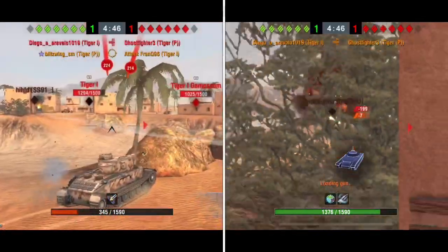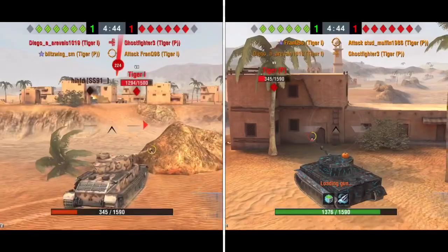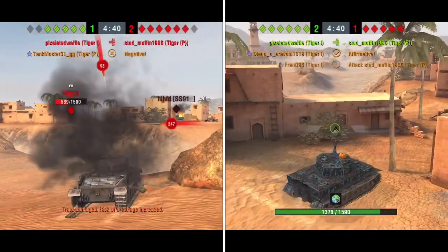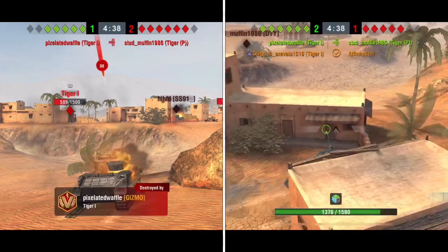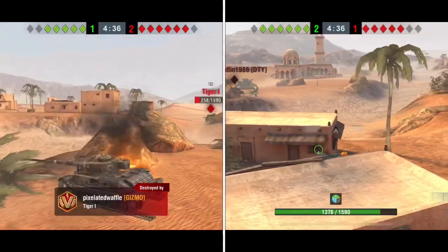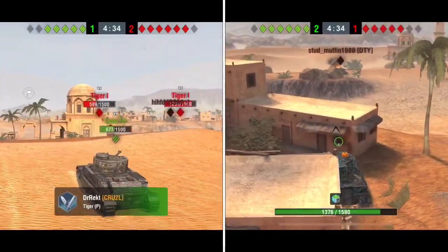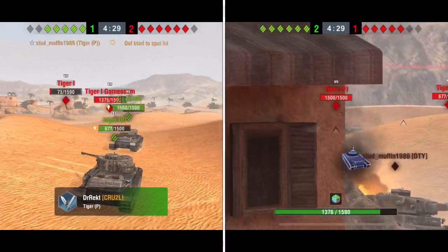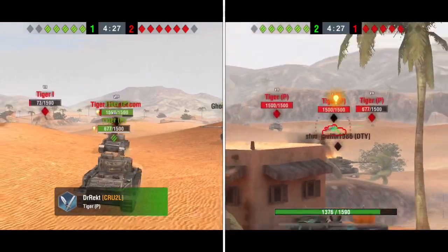I'm starting to think this is not a very good position to be in, trying to be as cautious as possible. The other thing about the Tiger P that is more of a disadvantage is the cupola on top - it's bigger than the Tiger I's. The Tiger I's cupola is actually very difficult to hit, almost not even there. The Tiger P has a much bigger one, and yeah, I definitely did not put myself in a very good position there.